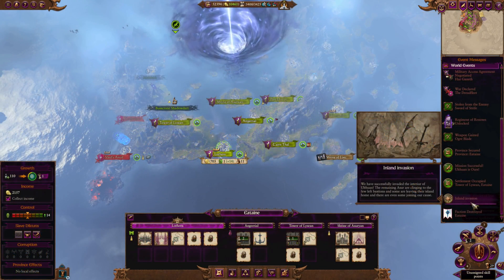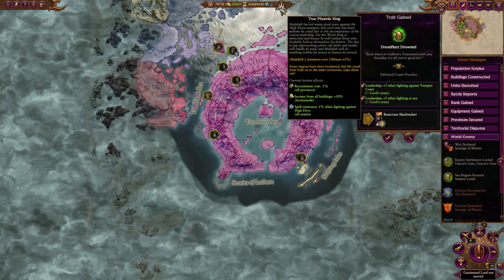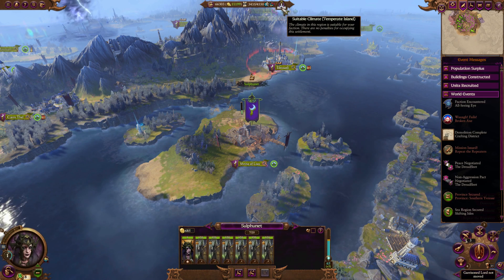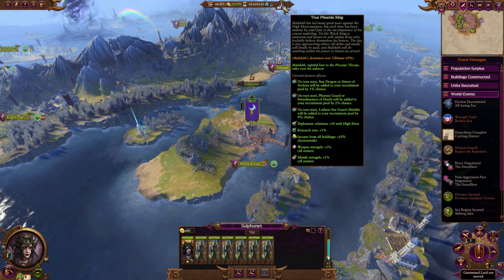Phase two kicks in once you've captured enough of the outer realm, and it won't take too long — there will be a pop-up, like one of those world events. After that you just have to take the inner circle too, which will get you all the way up to 65% dominion. You'll already start getting some pretty good bonuses — income from all buildings faction-wide at plus 10% is absolutely insane — and once you arrive with some Black Arks you won't have too much of a problem. The benefits get even better once you take over Ulthuan fully, as holding every single settlement is what pushes that dominion further.